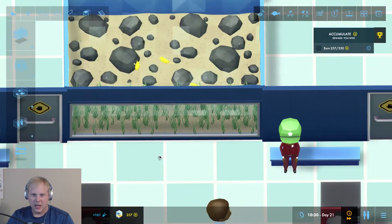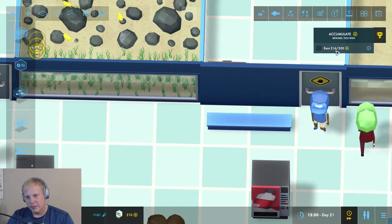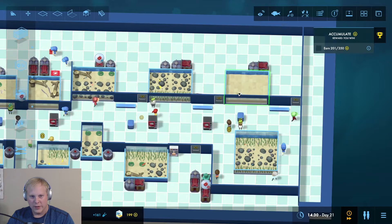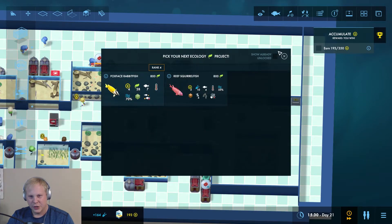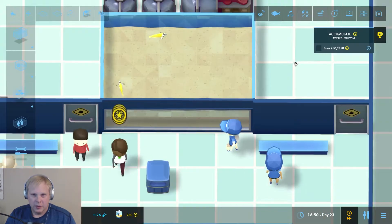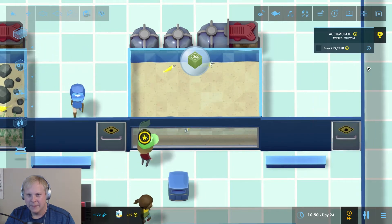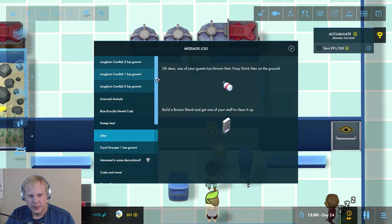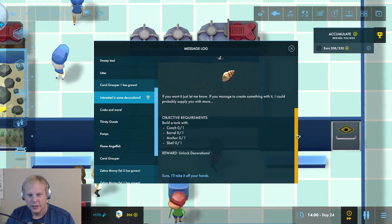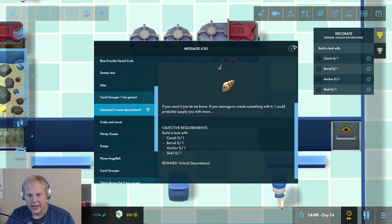I unlocked the cowfish and added three of them with decorations. My prestige shot up to around 305. I'm anticipating that when I add one more tank with fox face rabbit fish it should be enough to get me to 350. That tank is set up now. One thing I've been neglecting is the inbox — there is actually a quest: 'I found this load of junk washed up on the seafront, thought you might be able to use it for your tanks.' So I'll accept that.